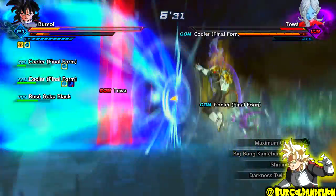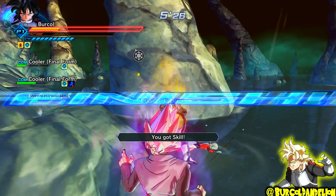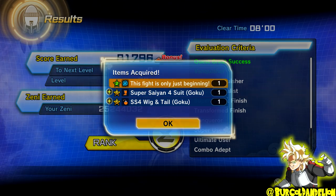In Parallel Quest 110, to unlock Divinity Unleashed, just defeat Terra and she will have a chance of dropping it — it's that simple. To unlock the This Fight Is Getting Exciting Super Soul, simply defeat Kid Buu, and he will also have a chance of dropping it.